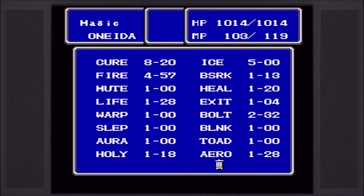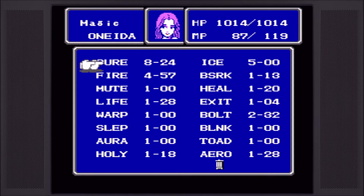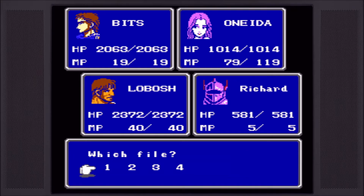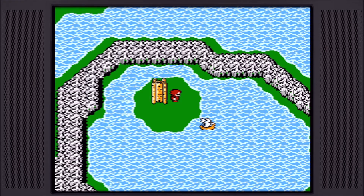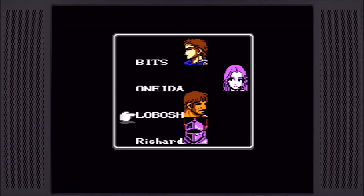The good news is HP should be going up for Laboshi, Richard, and maybe Oneida in this fight. Bits went up too, and of course Richard went up. Definitely gotta think about this a little bit. With a little bit of grinding we can get our cure up to level 9, which is great, but unfortunately the spells we really need to level up are Holy and Arrow. And quite frankly I don't feel like sitting here leveling it up because magic takes forever — it's just a little bit longer than leveling up attack with the glitchy leveling system.